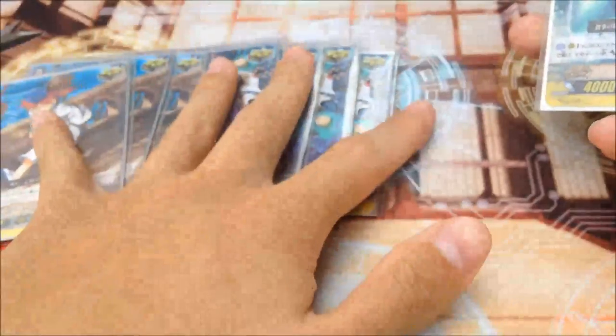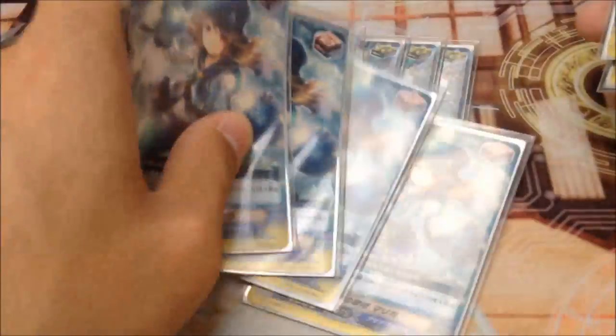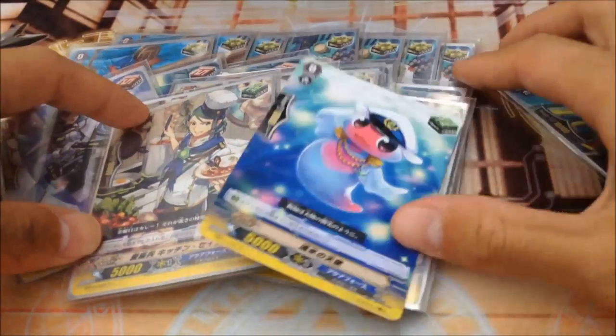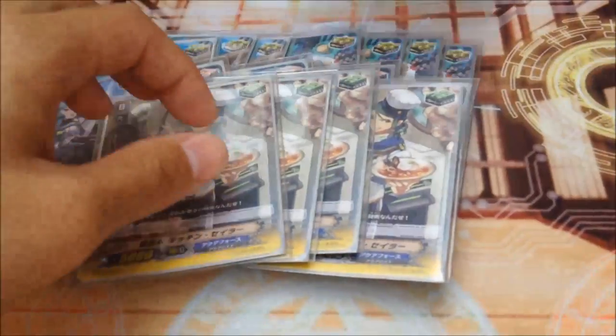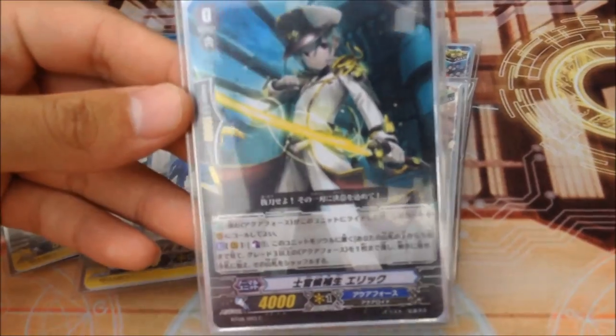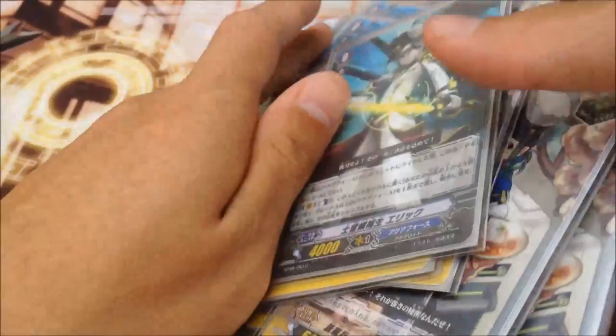For triggers he plays a very odd spread: 7 crits. As I've told you people, triggers are about your personal preference. You could play 8 crits, 6 crits — no one cares. 4 Margals, and of course 1 extra draw trigger — personal preference. And 4 heals. Play the Blue Storm heal. It's a great grade 3 searcher — helps you consistently find your grade 3 because, yeah, grade 3 is like no more rushing, so you know it can search.